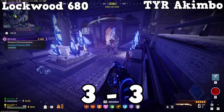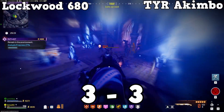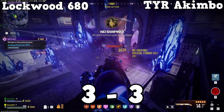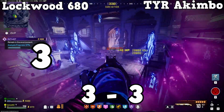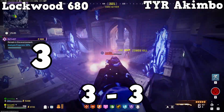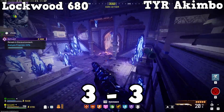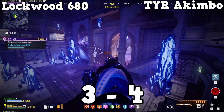Moving on to the seventh category — effectiveness against zombies. As this is a general zombies category and not specific to a zone, I'm using the three previous gameplay categories to rank this. I'm giving the Lockwood a 3 and the TYR Akimbo another 5, meaning the seventh point goes to the TYR Akimbo. This gives the TYR the lead for the first time, making the score 4-3 to the TYR.